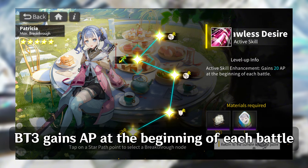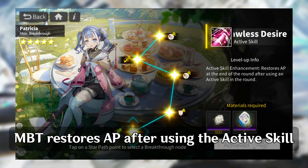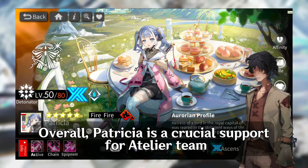Her BT3 and MBT are similar to other Atelier Ryza 2 units: BT3 gains AP at the beginning of each battle, and MBT restores AP after using the active skill. Overall, Patricia is a crucial support for the Atelier team.